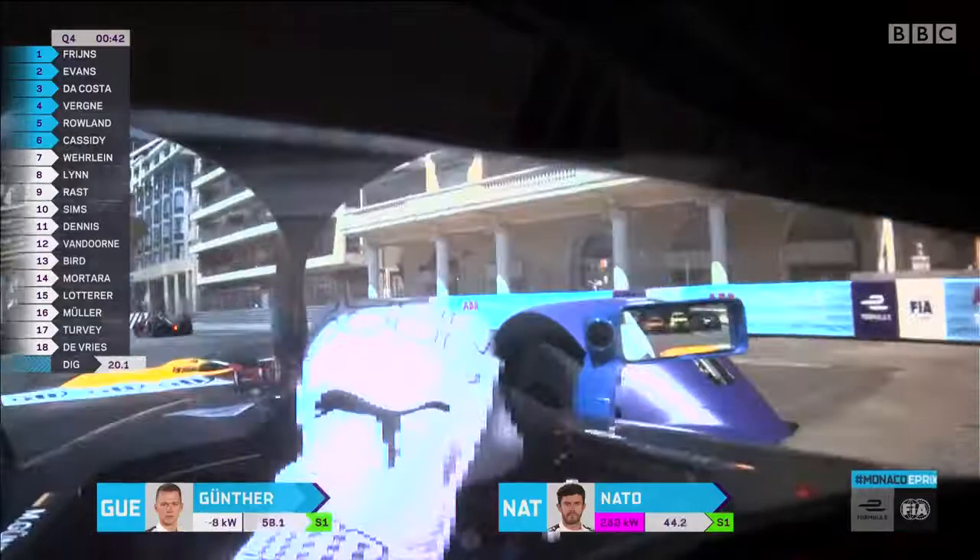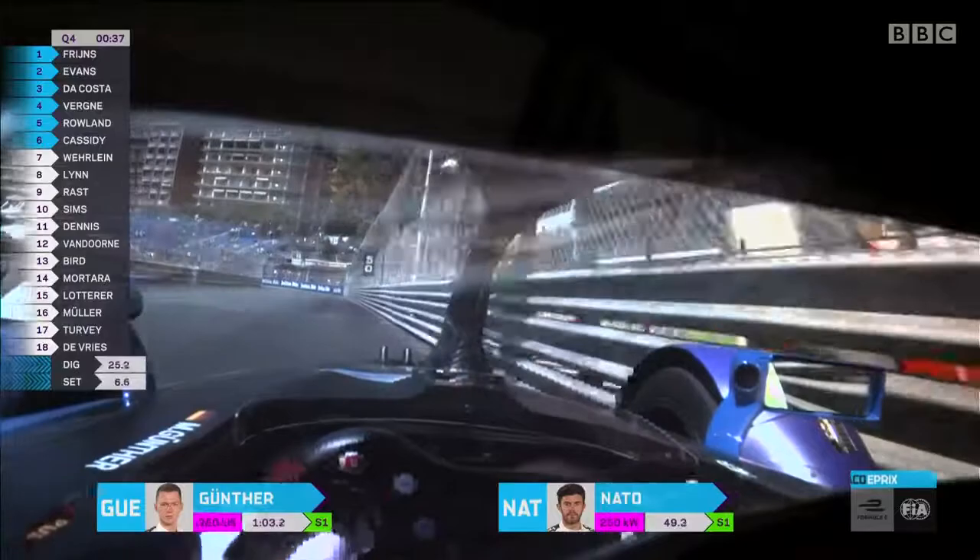Now watch how close he gets to the barrier. The Nissan moves out of the way. Entry and then the apex is the wall again — easy to make a mistake.